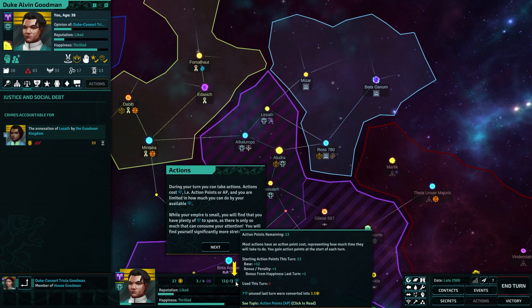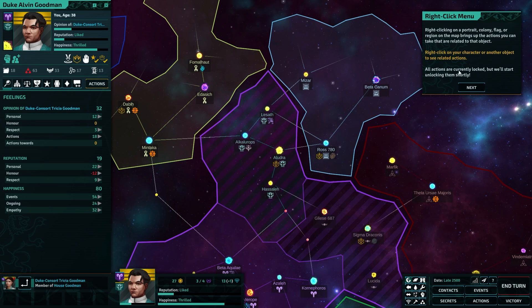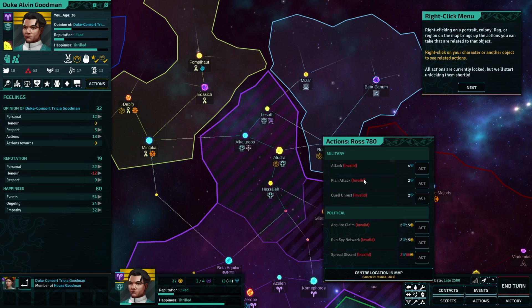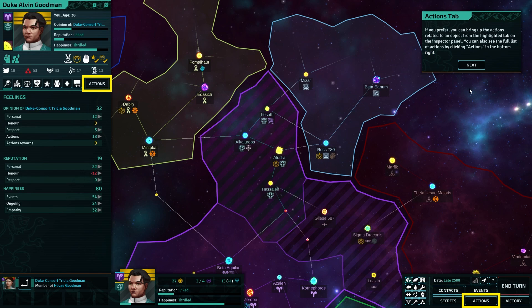So this is my AP here — 13 plus 1. Right-click on a portrait, colony, flag, or region on the map brings up the actions you can take related to that object. All actions currently locked, but we'll start unlocking them shortly. For example: attack, plan attack, invalid, invalid. Is not at war. Acquire claim. So there's all sorts of stuff you can do.